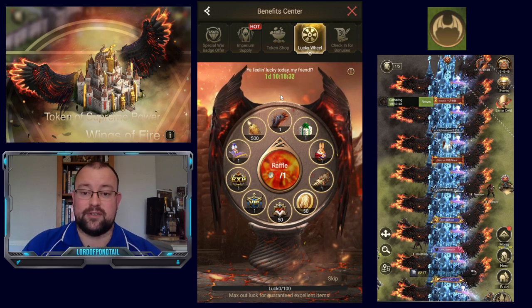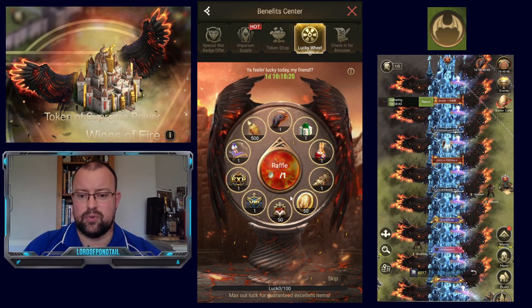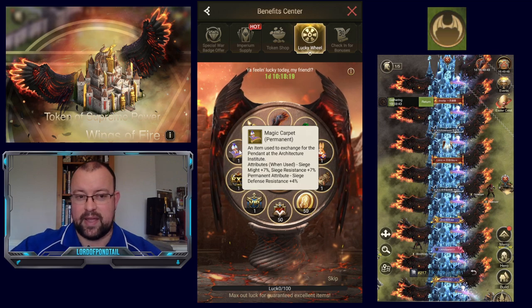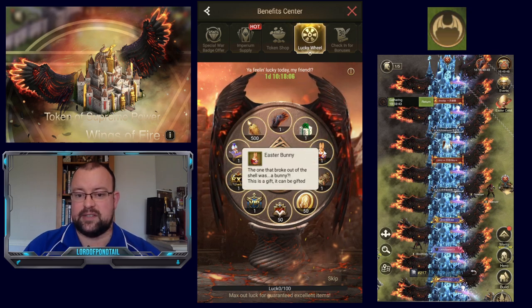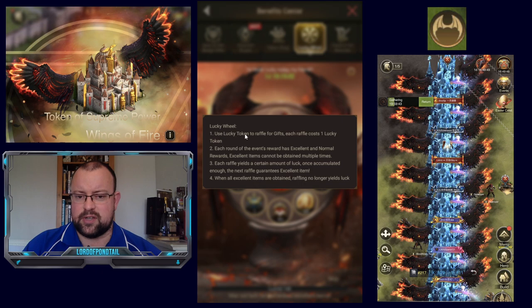This is one of those things where it really is just for the top spenders out there. When you're using your tokens, you're going to get a lot of the smaller items first. There is also the Magic Carpet, which is permanent, kind of like those pendant sections — giving you an additional Siege Might of 7%, Siege Resistance of 7%, and a permanent attribute of Siege Defense Resistance 4%. You can also get that Easter Bunny gift from the Easter celebration. But the main thing is the wings. Use Lucky Token to raffle for the gifts — each raffle costs one Lucky Token, and each round has excellent and normal rewards.